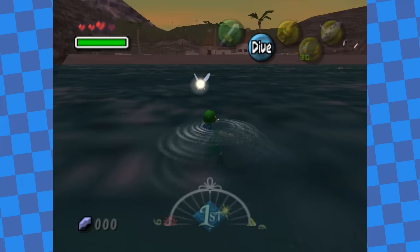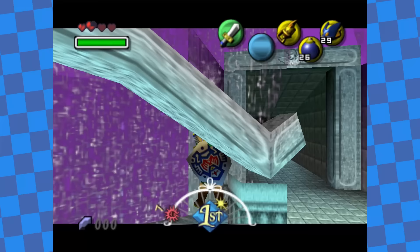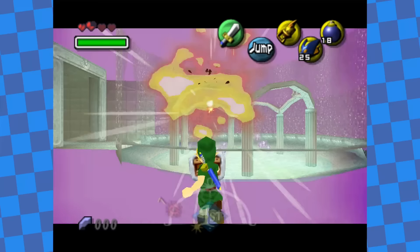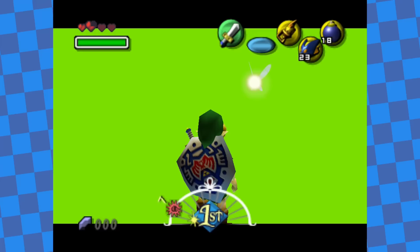I warped to Great Bay Coast and headed for the Fairy Fountain. Inside, I initiated a hover and got up onto the pillars, then hovered over the wall and out of bounds. Every single Fairy Fountain in the game is placed within the same map in the game's files — so after hovering out of the Great Bay Fairy Fountain a little bit, I ended up in the Snowhead one. It's invisible, but it's there, and it's quite close to the dungeon.